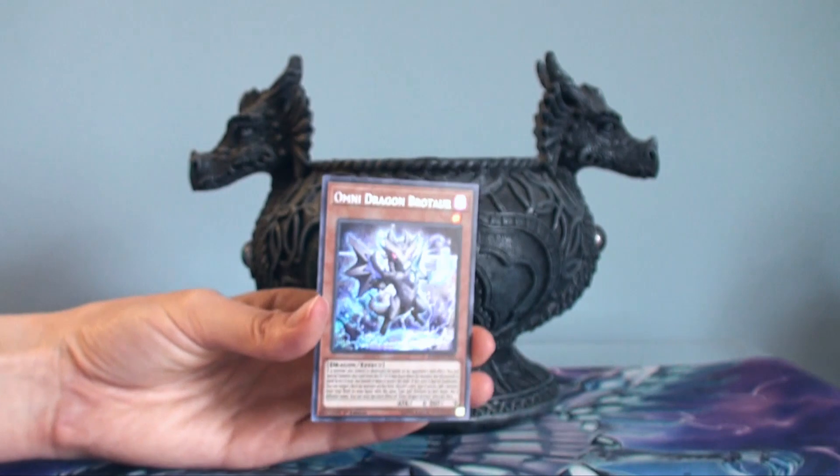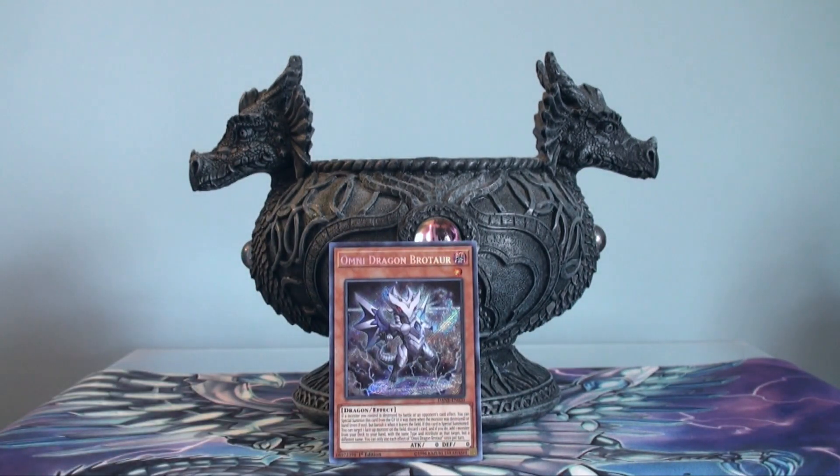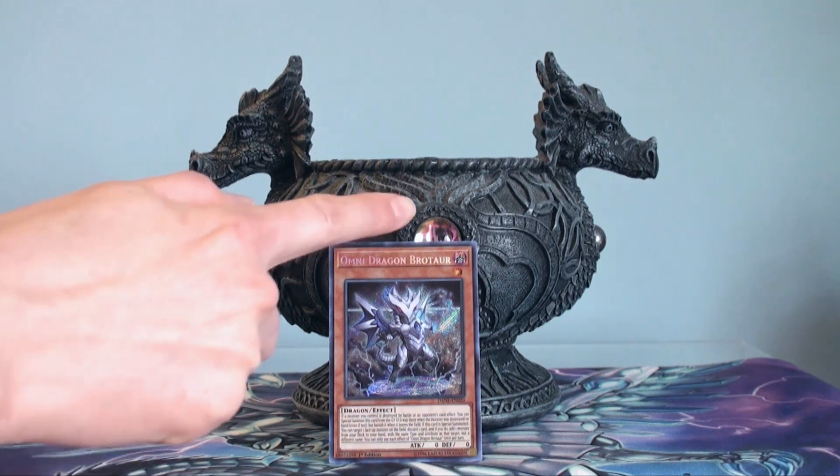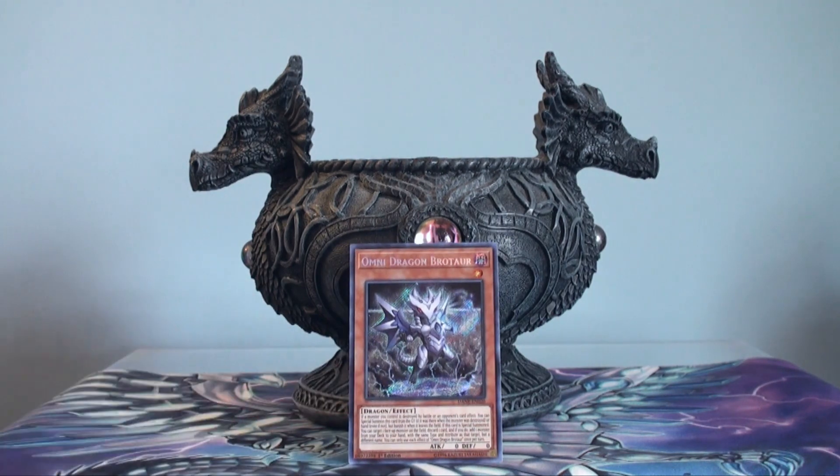When it comes to Dragon Link, this guy is one of the most common cards you've seen, because he is a dark dragon, and with Dragon Link they're all light or dark dragons — at least most of them are. So not only is he a free special summon depending on the condition, but even if he's in your grave and special summoned, or you use a one-for-one since he's level one and easy to get out, you can use him to search your deck for another dragon that you may need to extend your plays.